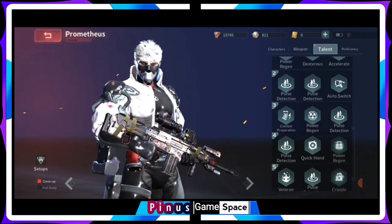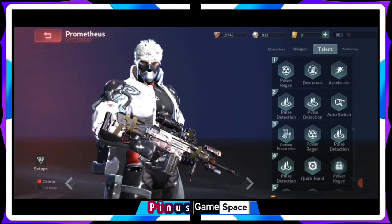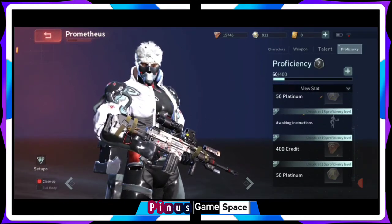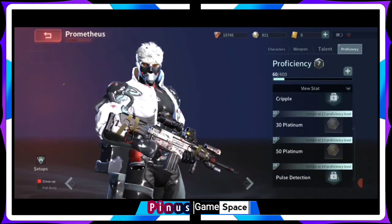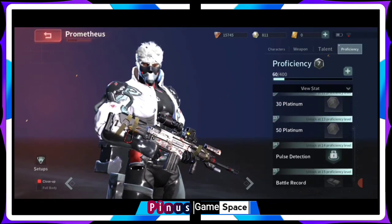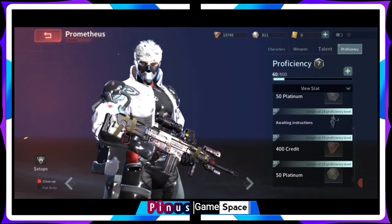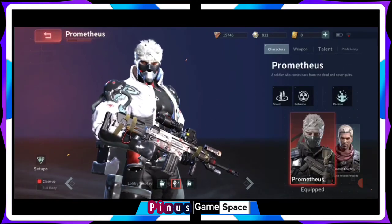These are his talents that he possesses. Every character has proficiency levels up to 20, and once you unlock more proficiency, you get rewards and some of the character's equipment unlocked. That's that for Prometheus — let's head to the next character.